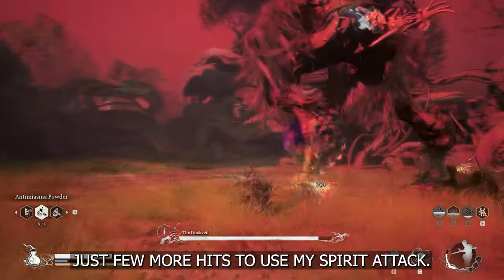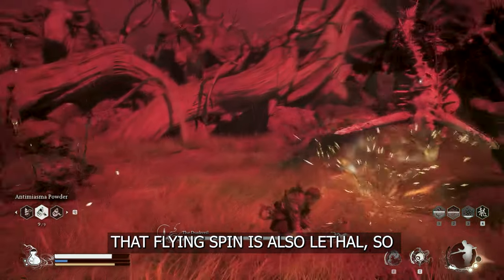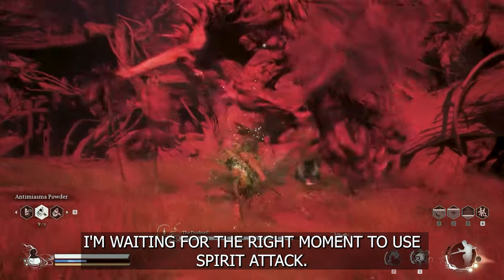Just a few more hits to use my Spirit attack. That Spin attack is also lethal, so dodge when he flies up. Using Gord to regenerate mana — I'm waiting for the right moment to use the Spirit attack.